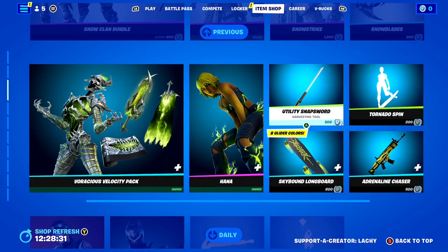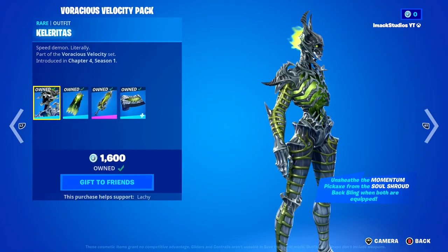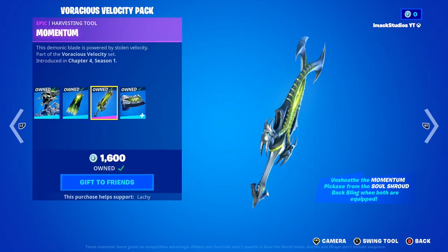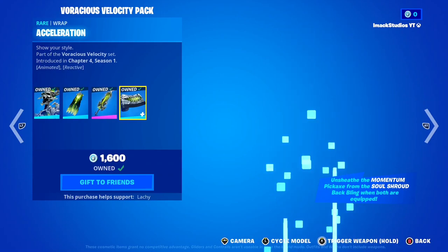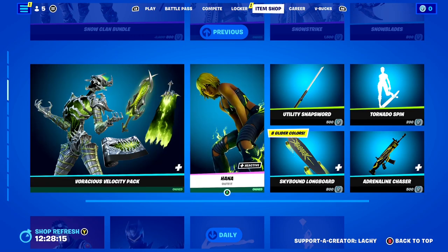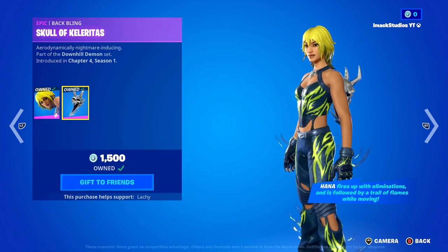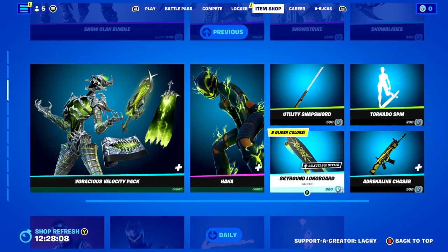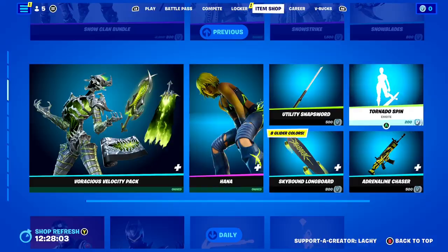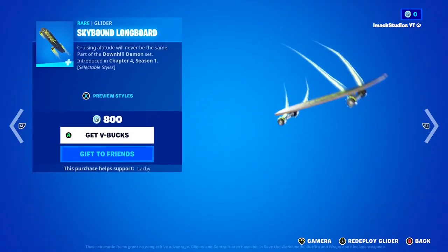Coming down again, we've got the Voracious Velocity pack in the shop today. In this one you get the Coloratara skin — I definitely said that one wrong — along with the Soul Shroud backbling, the Momentum pickaxe, and the Acceleration wrap. Some super clean stuff there. The Harness skin is also back today with the Skull of Caleratus backbling, the Utility Snapsword pickaxe, the Tornado Spin emote, the Adrenaline Chaser wrap, and the Skybound Longboard glider.